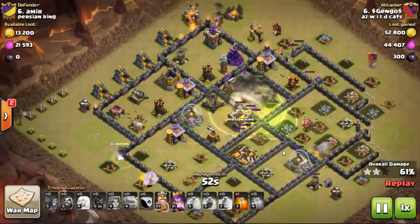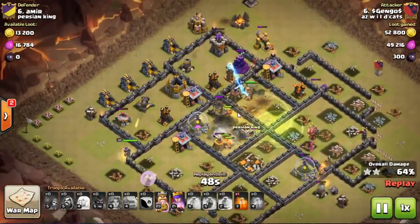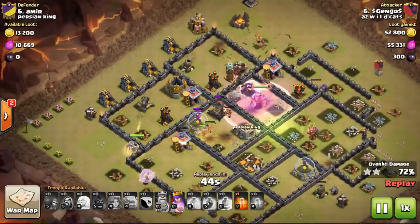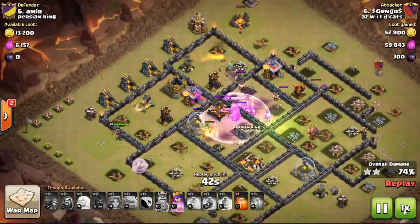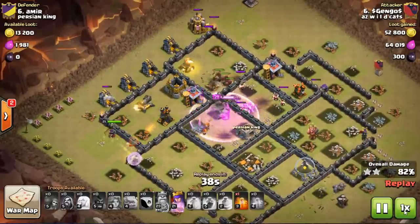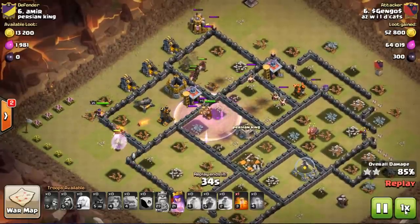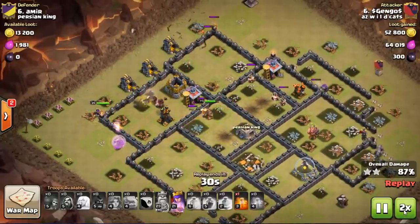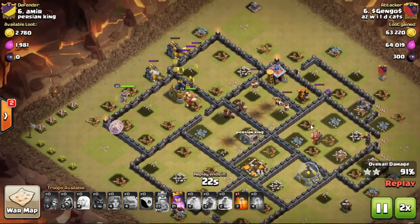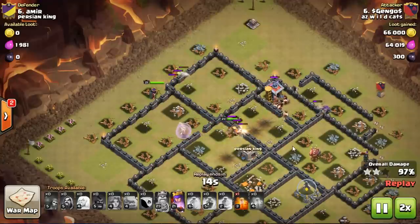They bounce out the Skeletons and are about to set off the bombs — boom, he sees one bomb go down and all the defenses are targeting him. So now he comes in with a little surgical hog lay on the outside, a couple hogs on each defense. Valks are still eating everything up. He uses his King's ability. Bam — they meet on the back side, all defenses are down, game over. Quick attack, did some work on that base.